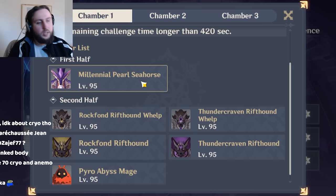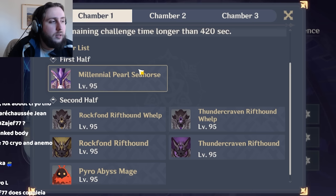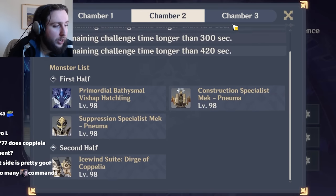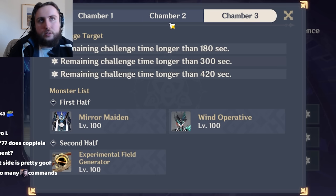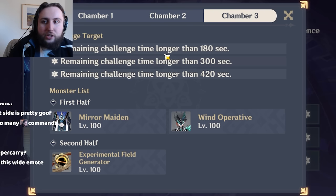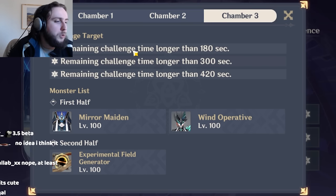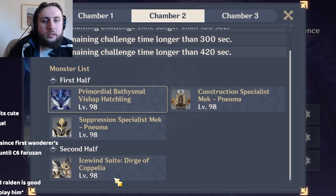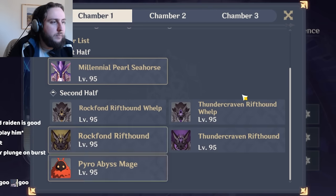Hyper carry — let's start with Raiden. Raiden is all right. As a hyper carry, you don't really want to play it on the first side because of the Seahorse — if you have really high investment it's probably brute forcible, but it's still not ideal. Second side, though, is actually pretty good. Raiden doesn't really get punished too much for having to jump because she can just plunge attack and she's not reliant on triggering normal attack triggers like Shimenawa Burst, nor is she reliant on long animations or uncanceled combos. She also has infinite poise during her burst, so she won't get staggered. And she has very good tracking with her attacks, meaning getting pushed away isn't that big of a deal.